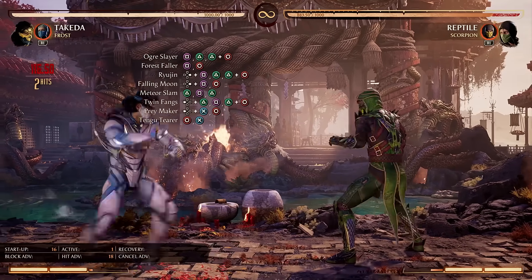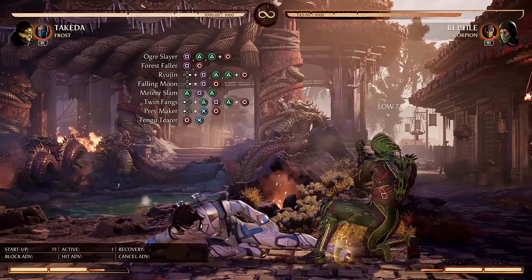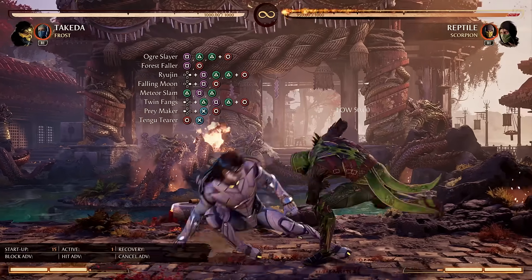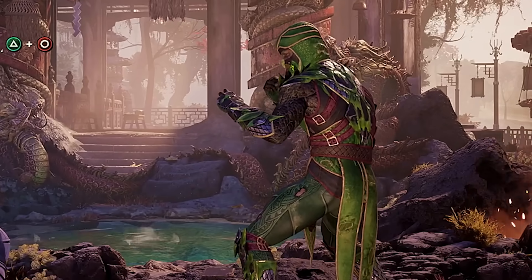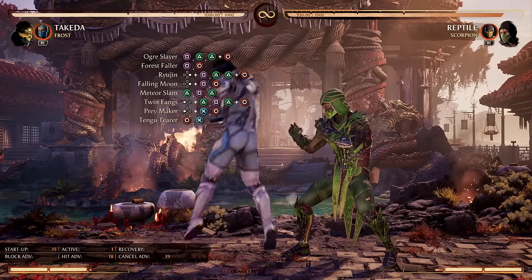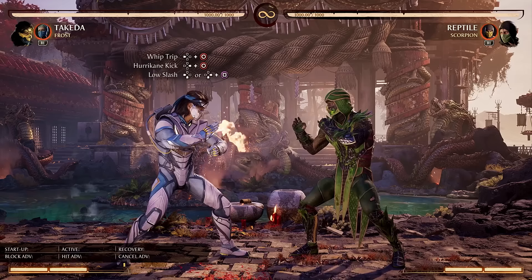Now it's time for Prey Maker, a low-hitting attack with a pretty good amount of range, great for whiff punishing — it could even duck under certain high attacks. Honestly, a really good poke overall. The second hit is a low, which means with the right cameo it could be a mix-up, like Sonya Blade's leg grab that hits overhead. On top of that, it's very plus on hit, which means you could go for a Throwing Star instead. Next up is Tengu Terror. The second hit is a hard knockdown, which means you could go for a Shuriken. The first hit is very interesting because Takeda is airborne, and as a result, he can cancel into air special moves — really good for combos in many situations.